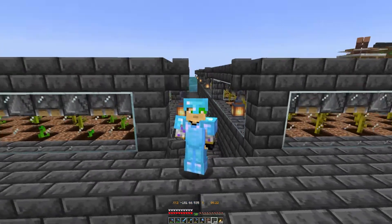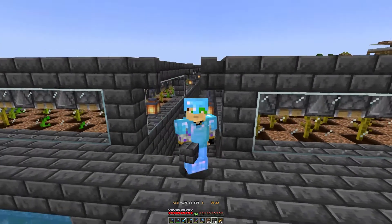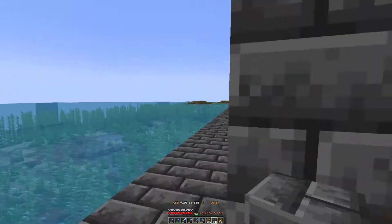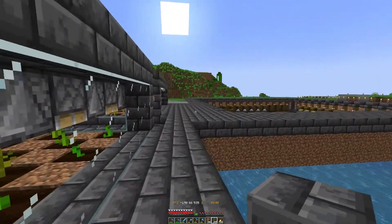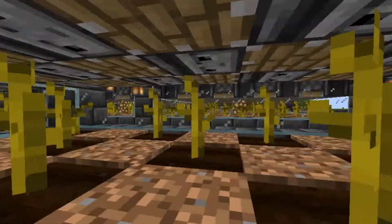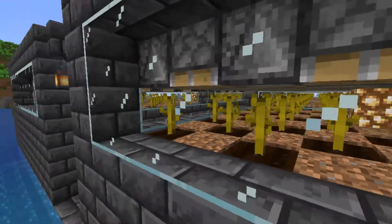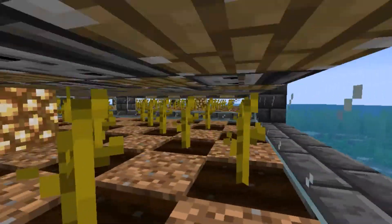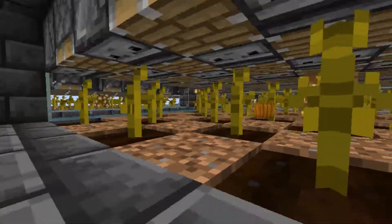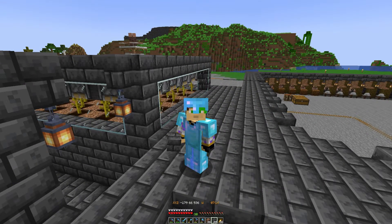Ladies and gentlemen, this is the pumpkin and melon farm completely done — except one little thing, the back window on that side. Here is a little overview of the whole farm right now. As you can see, it is running pretty well and pretty smooth. Let me AFK here for four and a half hours and get back to you guys when I have done that and show you the results.